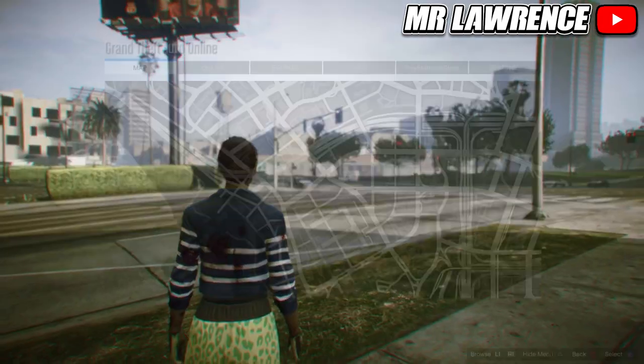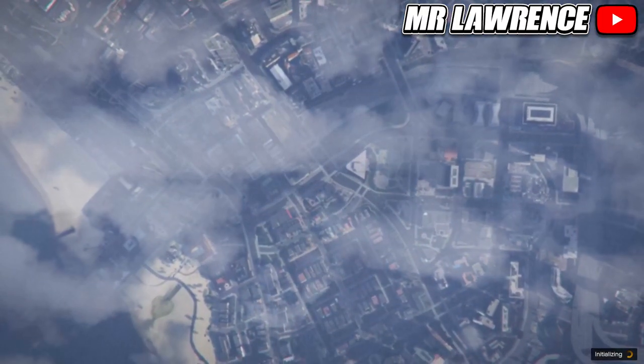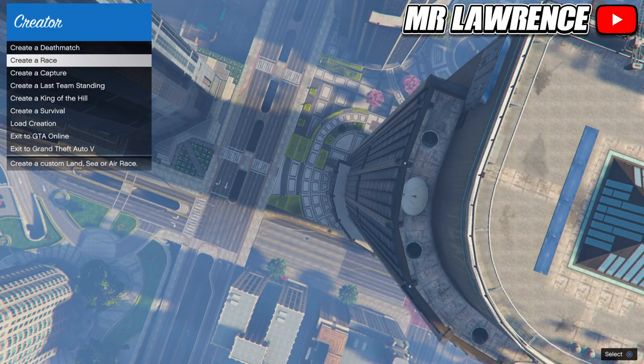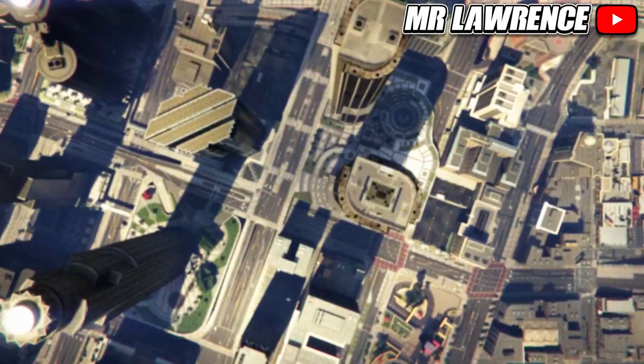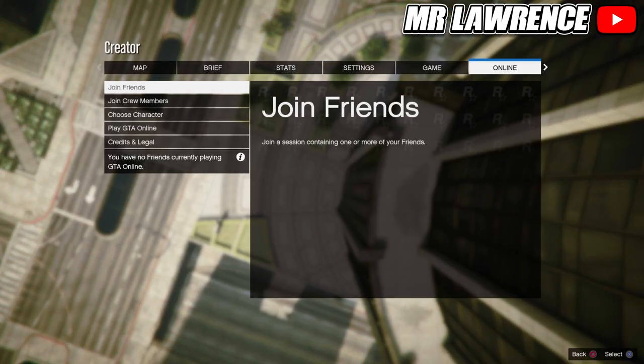When you respawn, open your pause menu, go to Online and start creator. Once you are in creator, create the race. Then select tutorial and accept the alert. Now open your pause menu again, go to Online and choose character.